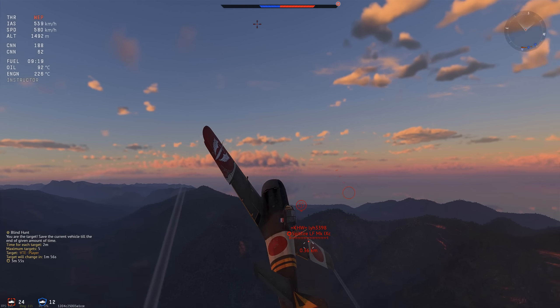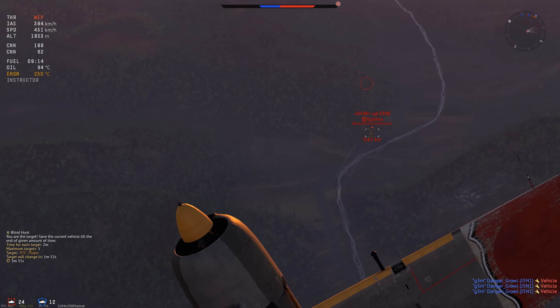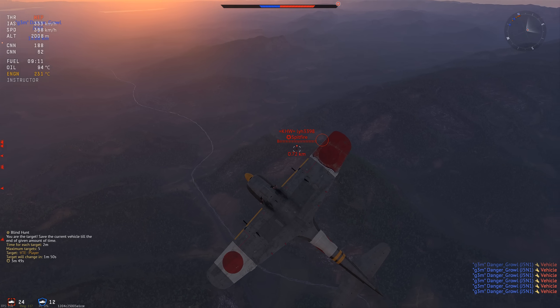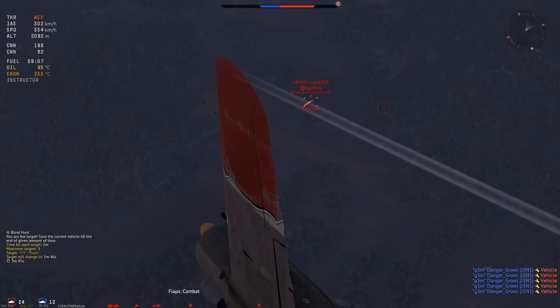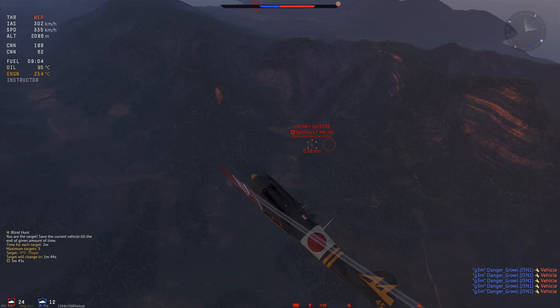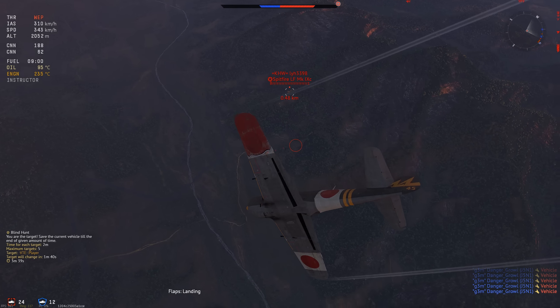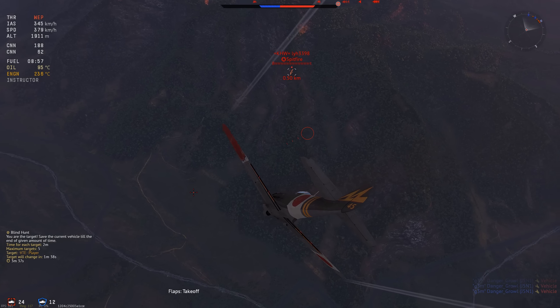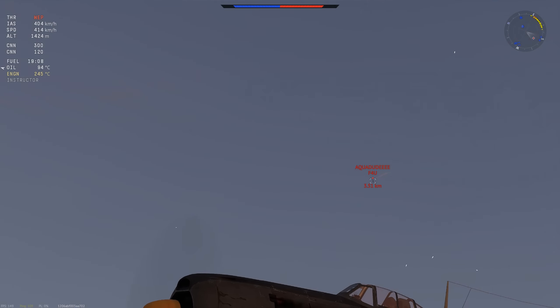We go ahead against an LF9. The LF9 is very dangerous in a dogfight in this thing, but luckily we had a much higher entry speed. He has about a top speed of 570 km/h on the deck while climbing, and we were going 600. Very safe to assume we have a lot more speed coming into the merge. So we just go horizontal, wait for him to bleed all his speed, then simply turn right into him and slap him with the 30mm. Down he goes.